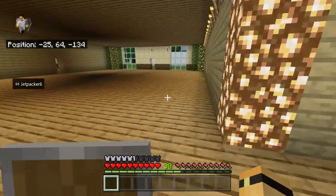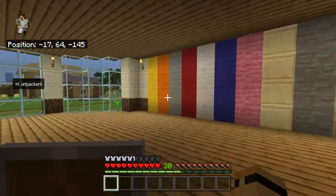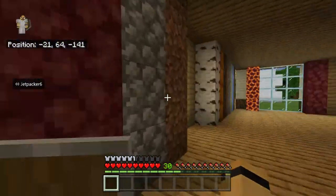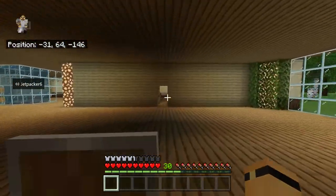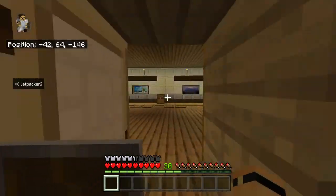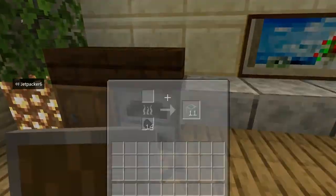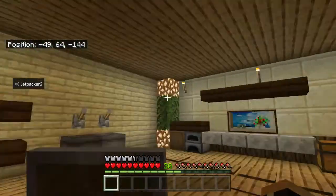So in here we've got the lovely big room — the colour block room — where we chose everything we wanted to build with. And in here we've got our kitchen where we did all of our cooking. There's still a bit of glass left in there. This is a really nice room, I really like this room.